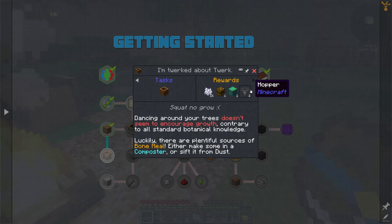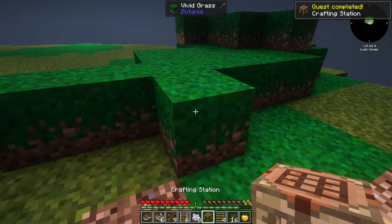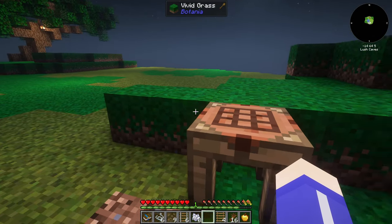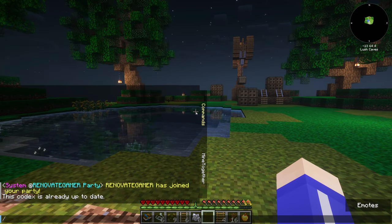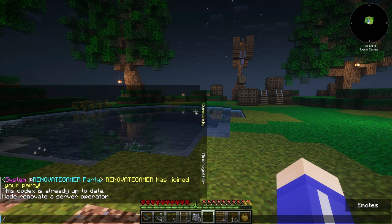I'd like to get these hoppers but we can't make hoppers unless we have iron. This recipe here seems worth trying though. Let's get some wood and make some things - we can attach this to a chest, which is useful. I am going to do a couple things because I am the server owner: I'm going to op myself - 'op renovate' - all right, that's done.